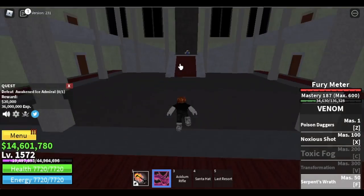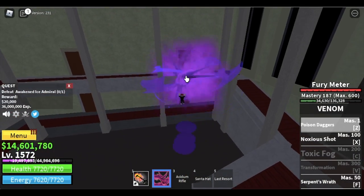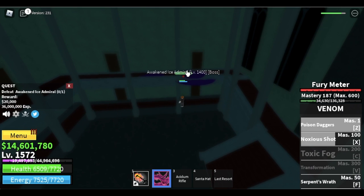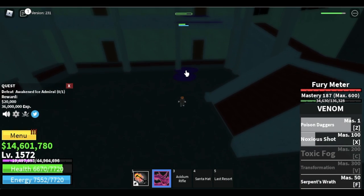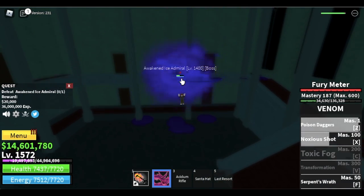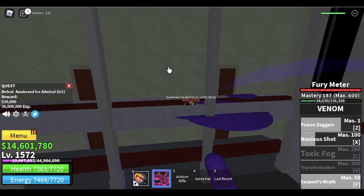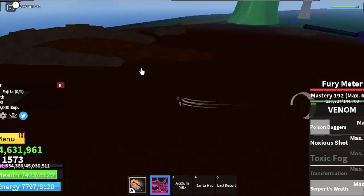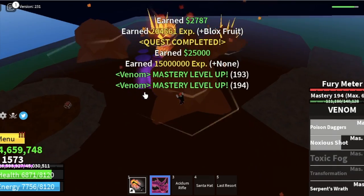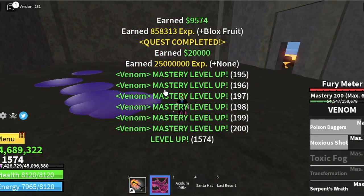Now we will level up faster. Next up is mastery level 200. What I did is attack the bosses on every island possible. For the Awakened Ice Admiral, just stun him there and you can defeat it easily. We also have the boss in the Forgotten Island — if you have a friend, go for it, but if you're alone, I don't suggest it, it's kind of hard. We've leveled up to 192. Next up is Fajita. If you reach this level, you're kind of used to defeating bosses. You can even try Smoker. We've reached level 200 mastery.